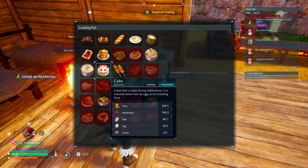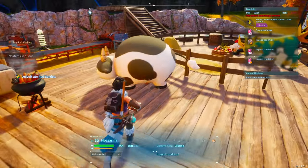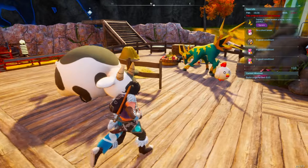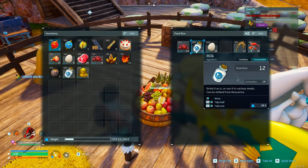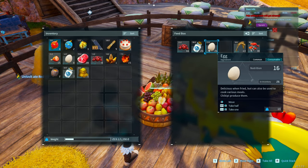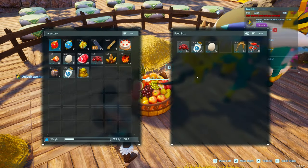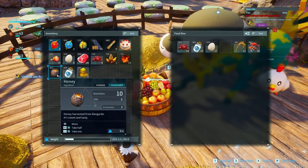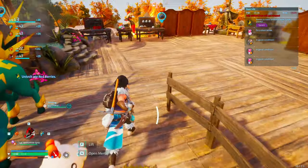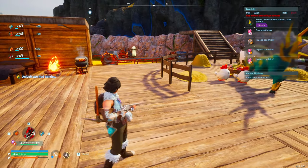Next up is milk, egg, and honey. For milk, you want to have cows in your base — they will automatically produce milk. For eggs, you're going to need chickens. And for honey, which is the most difficult ingredient to find, you can kill a certain animal or bring one to your base and they will make honey for you.